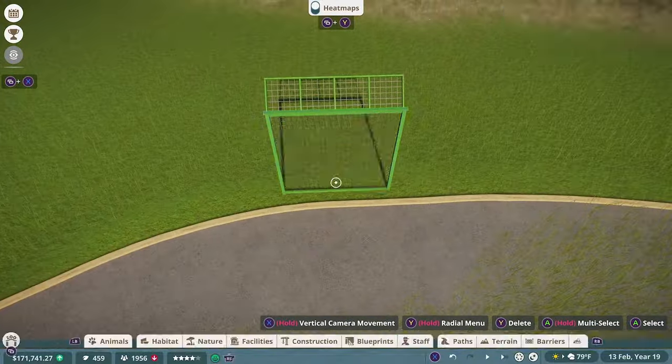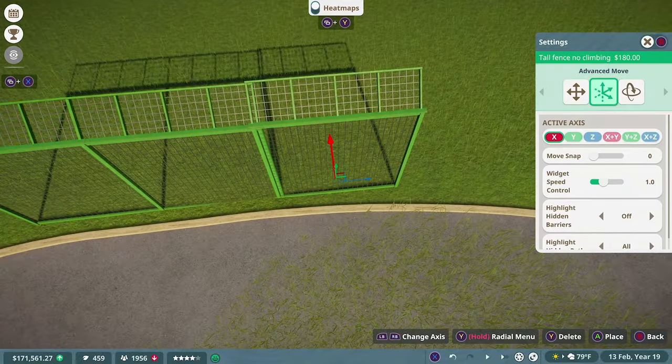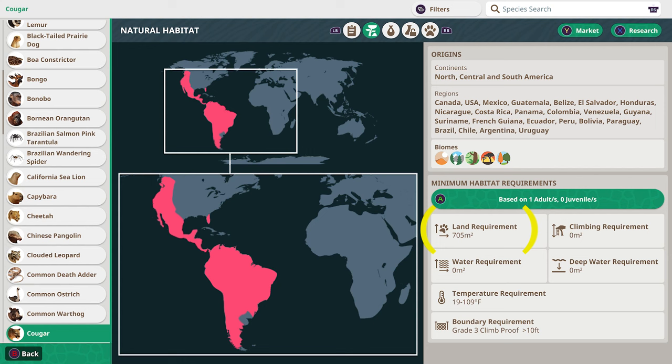A few people have recently commented that they got the game solely because of my videos, and that really touched me. The same people have also been having trouble making their own exhibits work, so today I'm going to explain habitat requirements before we go over our educational section about cougars. If you look in the bottom right section of the Zoopedia, it'll show you exactly what you need to make their exhibits before you build them. For example, our cougars need 705 square meters of land, no required water, and no required climbing — though they still like it. It also shows you the fence grade and quality needed to keep them enclosed, and even the temperature they like. So before you make your exhibits, try to cater them to the animal's needs. The Zoopedia is an invaluable resource in this game.